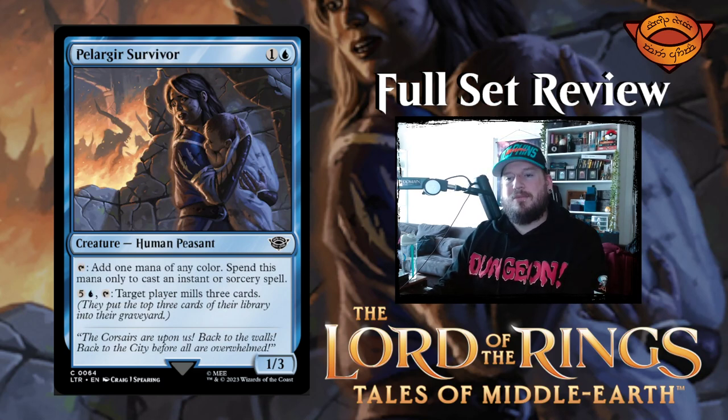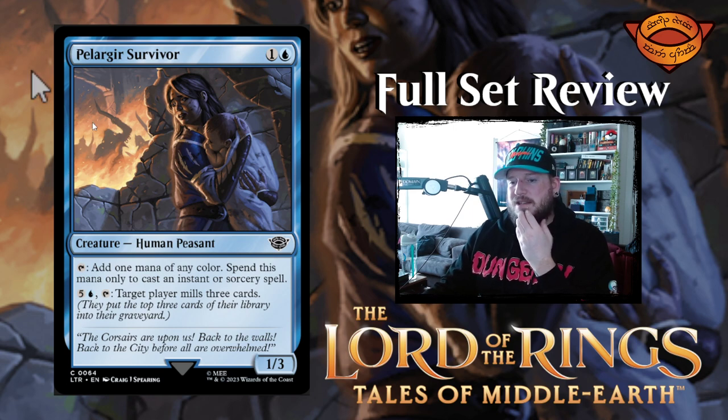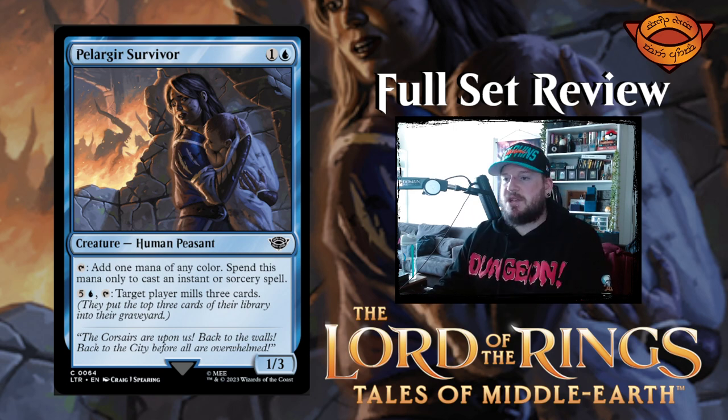Next up we have Pelargir Survivor — one blue for a 1/3 human peasant creature. Tap it to add one mana of any color, spend it to cast instants or sorceries. Or pay five and a blue, tap it: target player mills three cards. That's a lot of mana to just mill three cards — that's not going to fly. The first ability is not bad; I don't think you're ever going to use that second ability though, unless you have a way to make free mana.